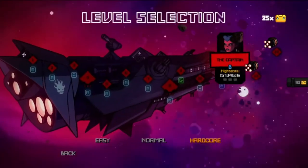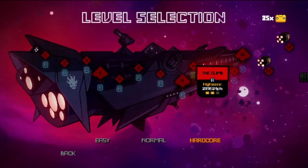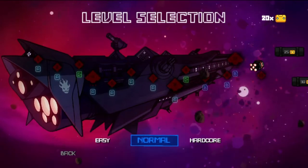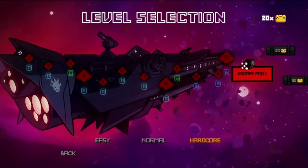You can select a difficulty before entering each level: easy, normal, and hardcore. The difference is that enemies will change on your run — some will have shields, some will not; some will be less aggressive, some will be more aggressive.